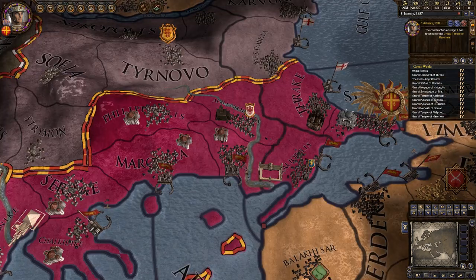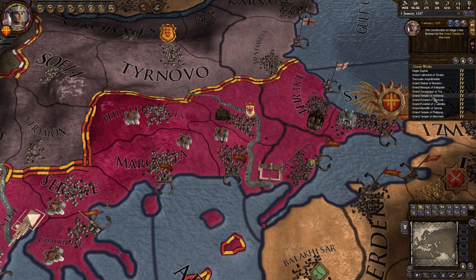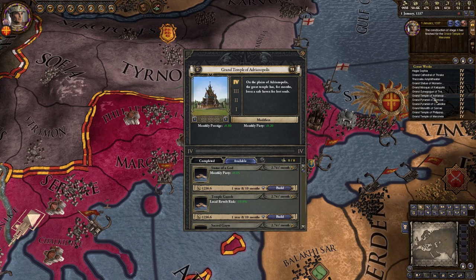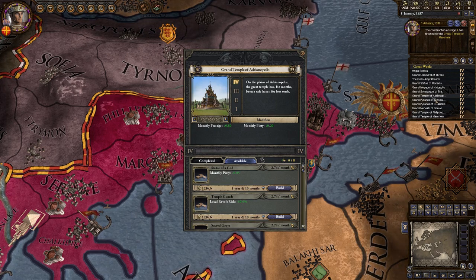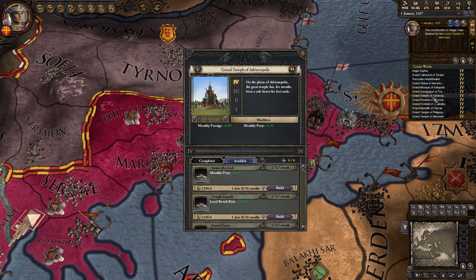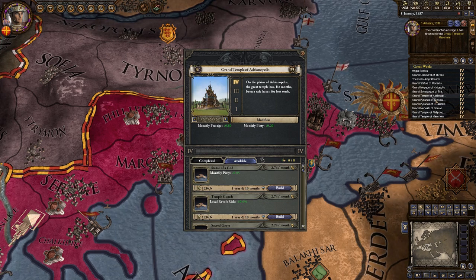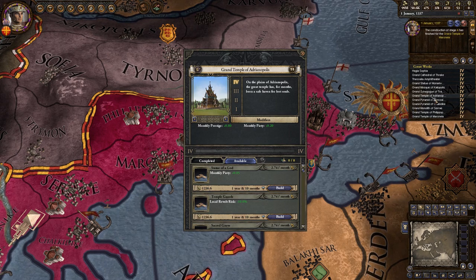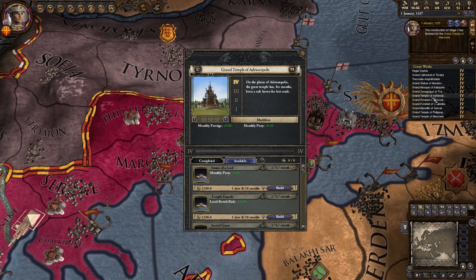With the Abrahamic religions done, let's get going with the Grand Temples. First we have the Pagan Grand Temple. Before talking about the upgrades, it is worth mentioning that it is considered a burial ground, which means that when your ruler dies there is an event asking how you want to bury him — which basically allows you to spend gold in exchange for prestige and piety, and influencing people's opinions based on their opinion of your predecessor.